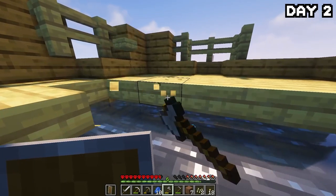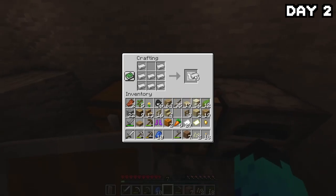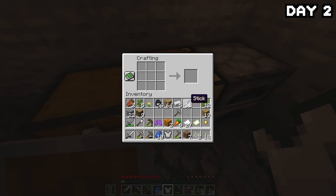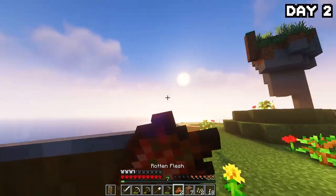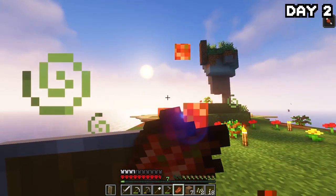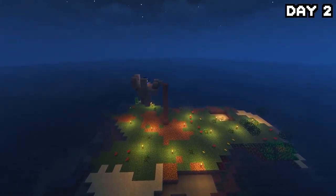After making sure that ship will never set sail again, I headed back to my island, took out my iron from the furnace, and made myself a chestplate, a second pickaxe, a shovel, and an axe. Then I went and planted all my carrots and had a lovely meal of stinky meat to get my hunger back up.